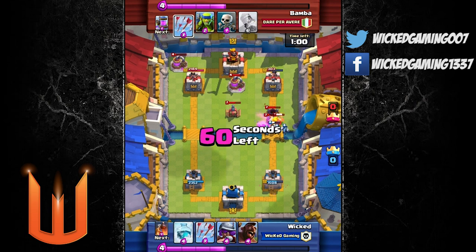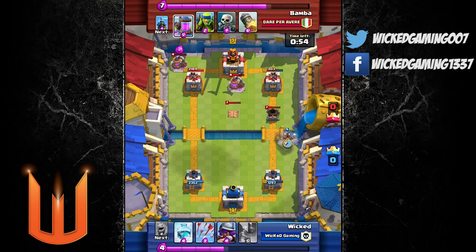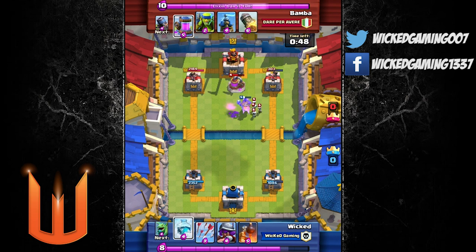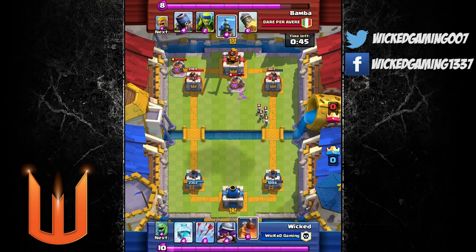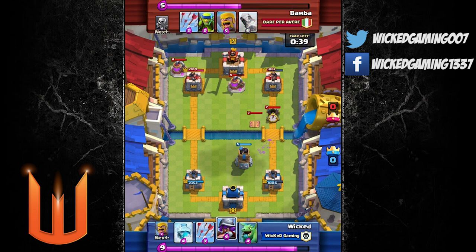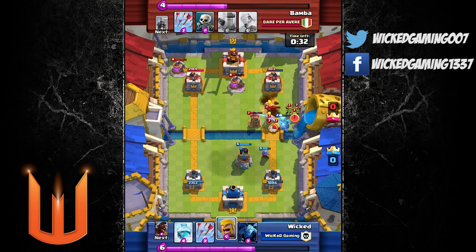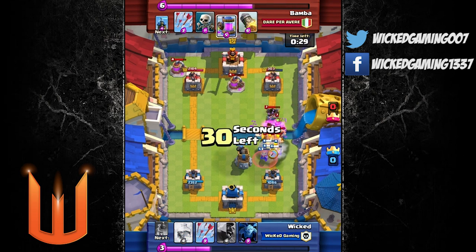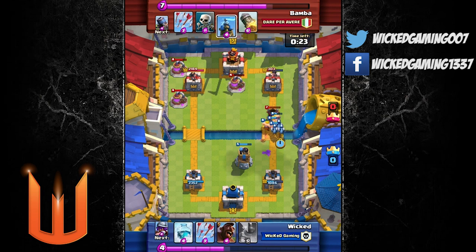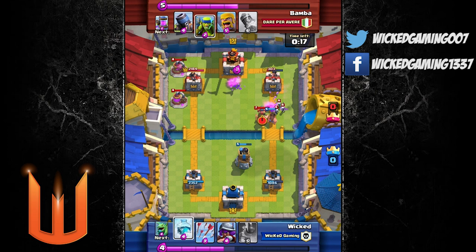Here we go — I'm versing a mortar and tesla combination, which seems very common these days. A lot of people still use the xbow even though it's been nerfed a few times, and I imagine they're going to nerf it again. I'm hoping so — or even make it cost 11 elixir so it can't even be deployed. That would be the best April Fools prank ever. I think all the xbow users would be like 'oh my god, I need to play a different game.'